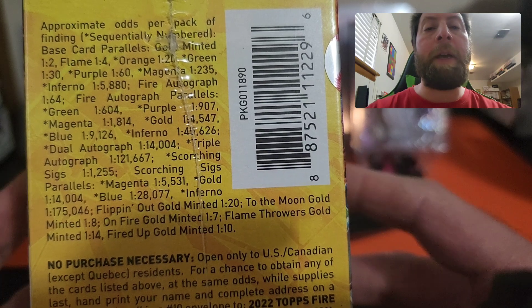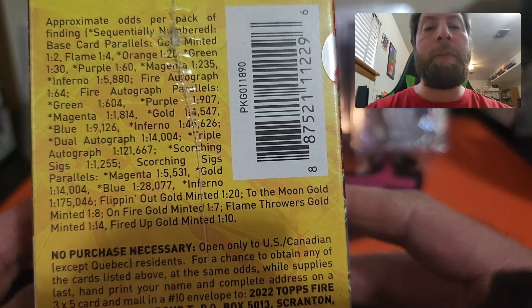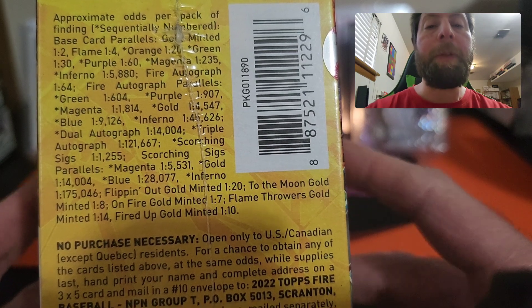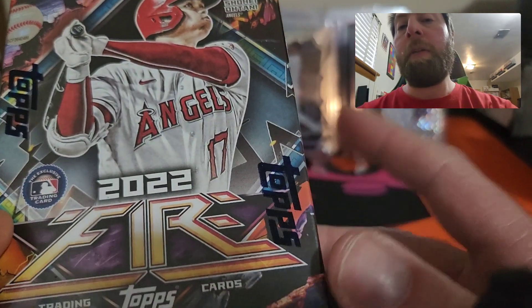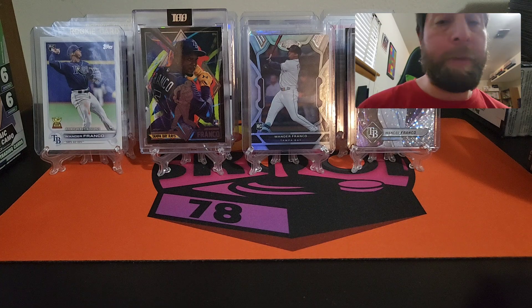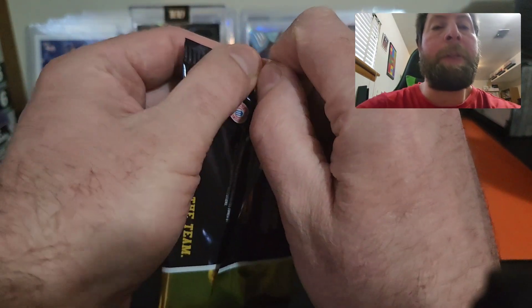I did okay with the last few blasters I've opened but haven't pulled an auto yet. I would love to hit an auto, so maybe we can get lucky. I do like the To the Moon inserts and the magenta and inferno cards — there are some of the hits if you want to pause and take a screenshot. We'll get into the Michigan football pack first, then the blaster. It was very nice of my wife's aunt to get me this pack for Christmas.